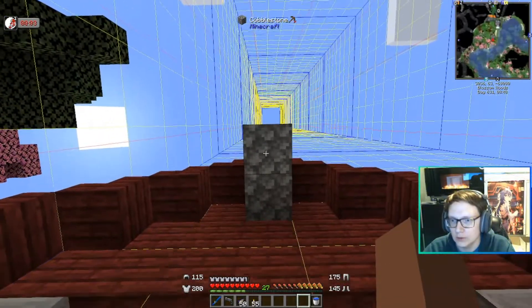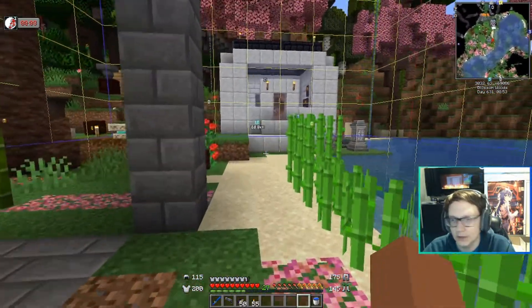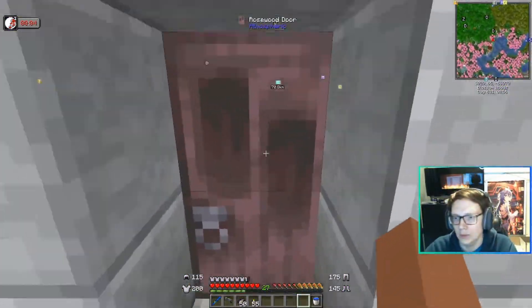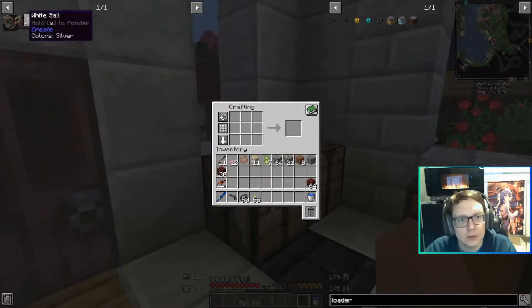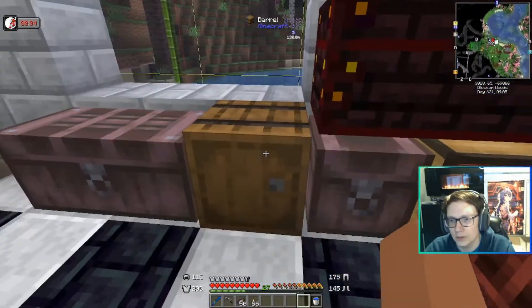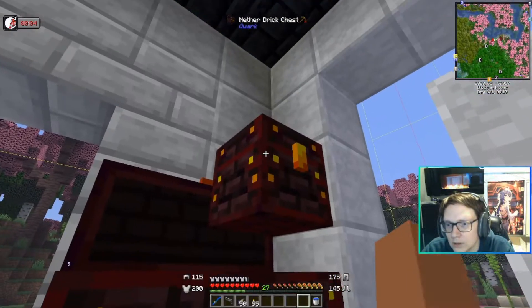So the next big thing is: we need to make the sail, the windmill part of the windmill — the sail frame. That's andesite alloy and lots of sticks. Do we have a decent number of sticks? No, we do not have a decent number of sticks. I would have to make more sticks.